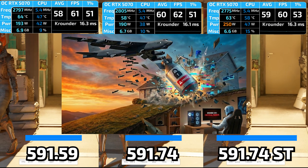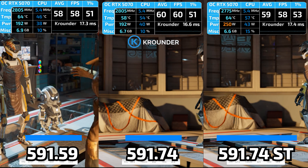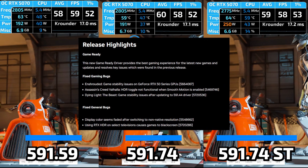There are three things you can watch forever: fire burning, water falling, and new NVIDIA slop drivers ruining your favorite game. Thank you, NVIDIA. Anyway, let's start with 591.59, which breaks ASUS software and crashes Overwatch.